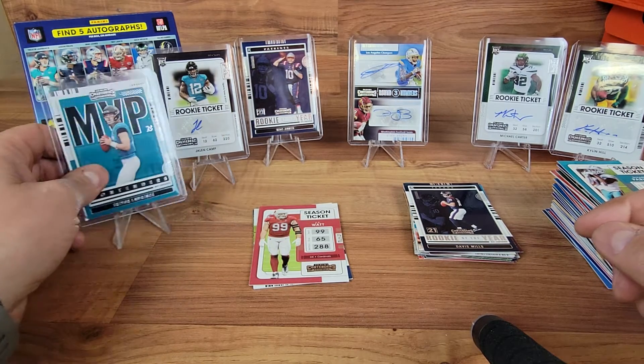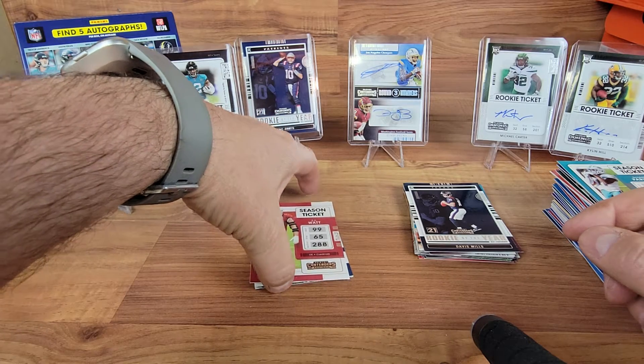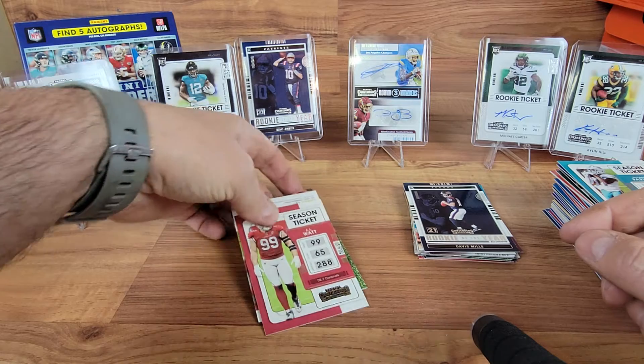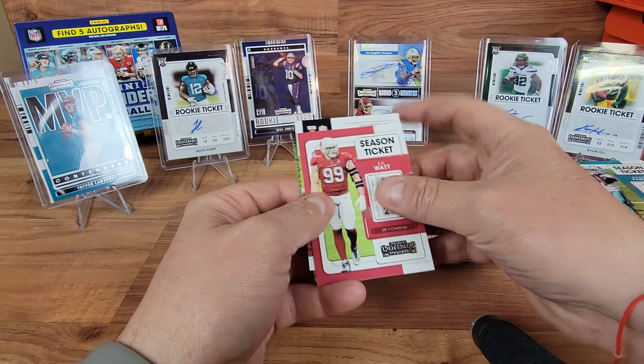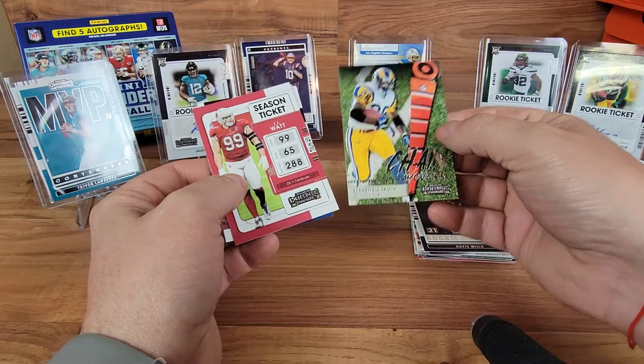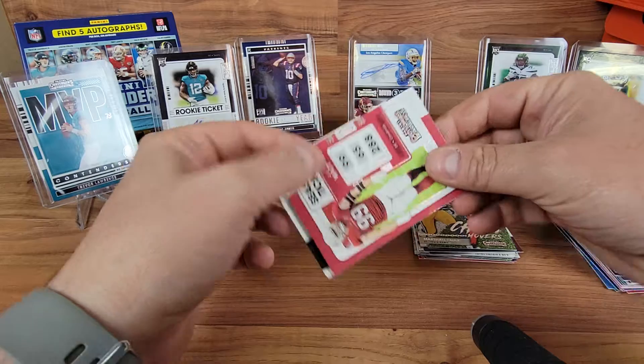Hopefully we got a good auto here. Let me know down in the comments - am I just talking trash on these, the Kylan Hills, the Jalen Camps? Maybe they're better than what I'm thinking. Got a JJ Watt, our back card insert of Marshall Falk.